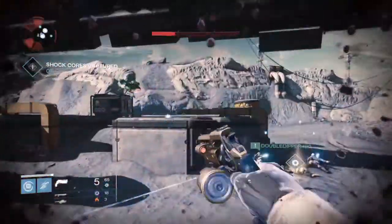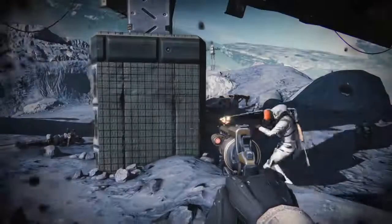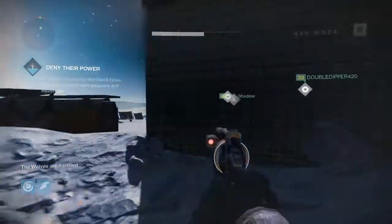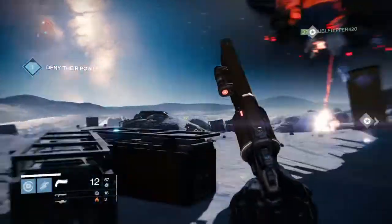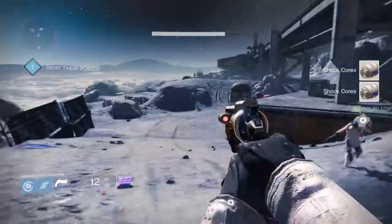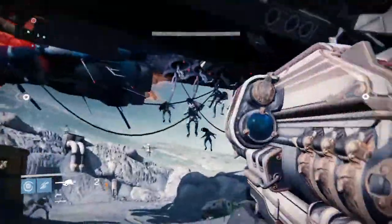What are we trying to kill here? Is this a captain? Yeah, we're trying to kill a captain. Is this an Anchor of Light, or this is Archer's Line? So what's Archer's Line? Yeah, we're killing a dreg. I'm going to assume they don't have a shield, because dregs normally don't have shields, so he shouldn't be that hard to take down.